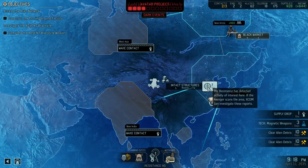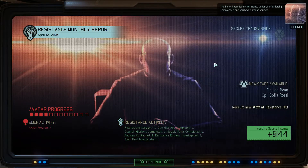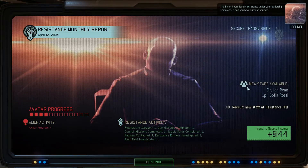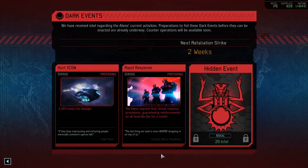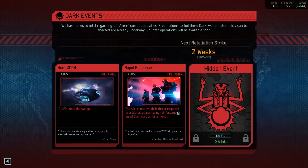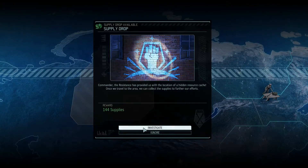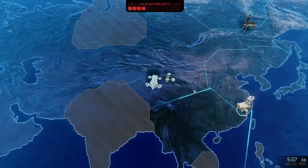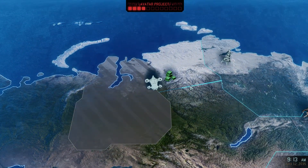I don't want to find myself in a situation where we're fighting Gatekeepers at level one. We got two new staff we can get at the Resistance HQ, and monthly income. A UFO hunts the Avenger — hell no, that was one of the worst missions ever. The aliens improved their threat with reinforcements. Those options are all terrible. We've got to go get our supplies since we're currently clearing out two different areas.